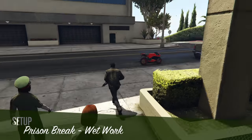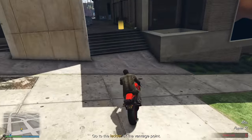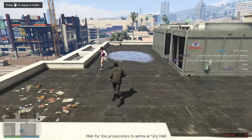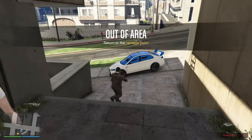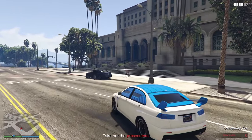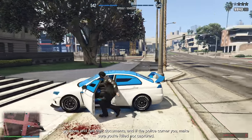Moving on to the final setup mission of the Prison Break Heist, which is Wetwork, where there are two teams — one for City Hall and another one who's just going to kill a guy. Regardless, both teammates should make their way to the vantage point, and once you're there you're going to disobey the game and go back down again to get back into your Armored Kuruma or whatever vehicle you're using, because then you can just bomb rush the two guys that are there, kill them both, steal the document you have to steal, pick up your teammate again, and then get the hell out of there. Pretty simple stuff. Who needs sniper rifles anyways?